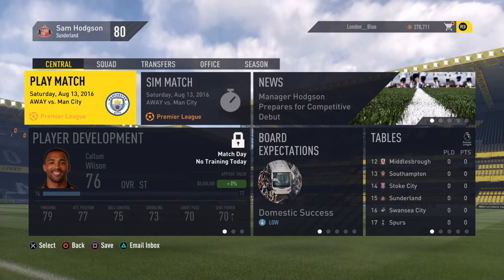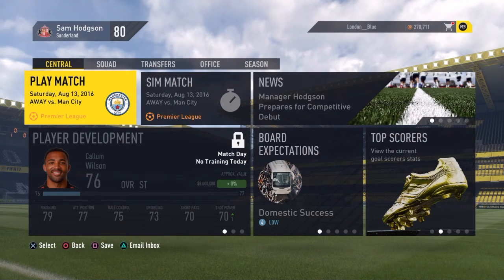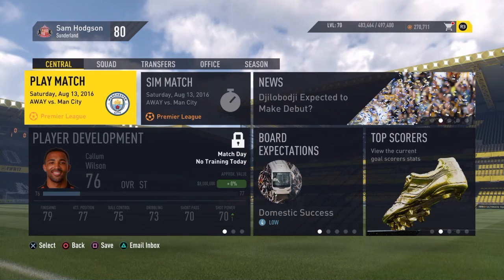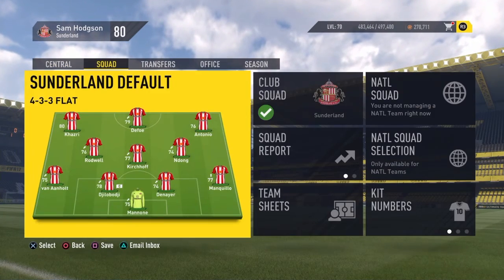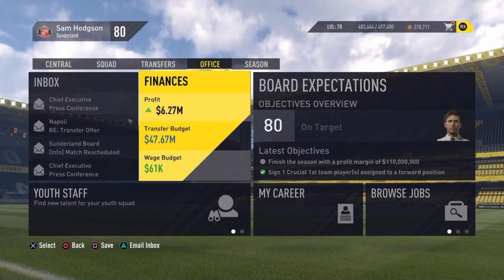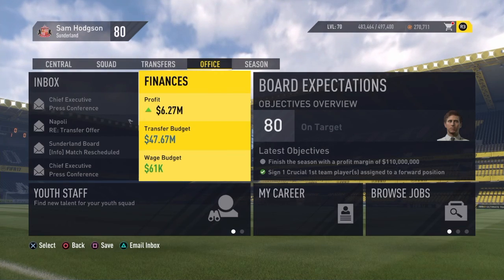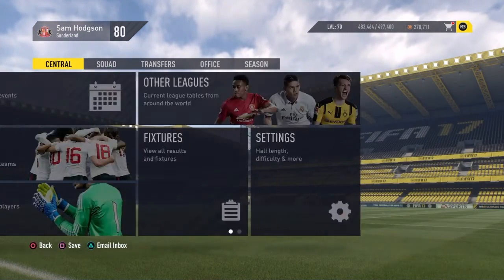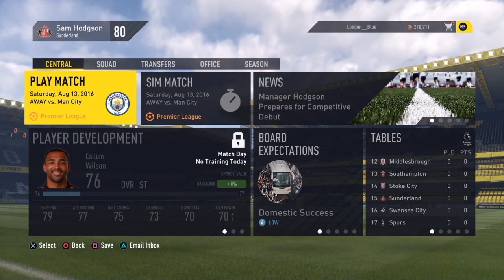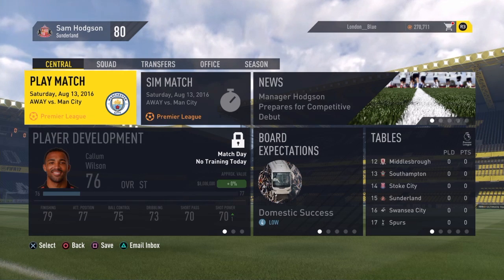Anyway guys, this will be it for the first episode of the Sunderland career mode. It's a little bit of a short one since it's just the first episode. I also want to hear your opinion on who I should sell or buy. We've got $47 million in the budget — if you have any suggestions of who I should probably buy, let me know in the comment section below. If you enjoyed the video, hit the like button, and if you're new around here, subscribe and goodbye.